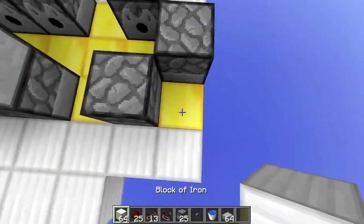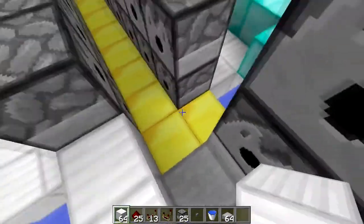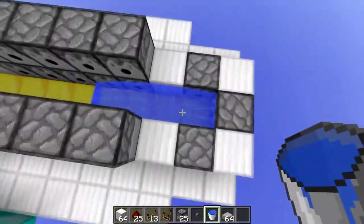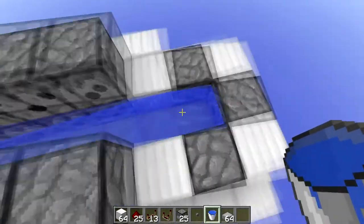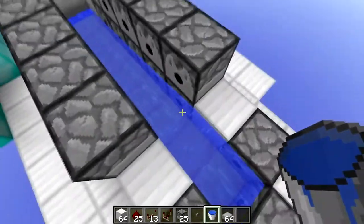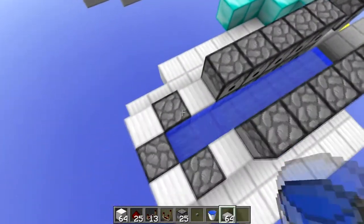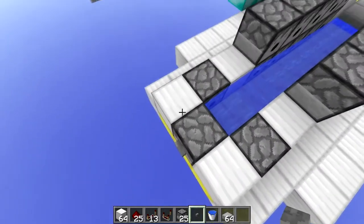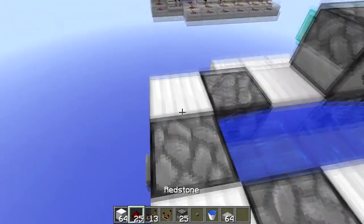Next you want to fill up the area around it so the TNT isn't going to blow anything up in between. Now you want to go down to the empty bit between your dispensers and place your water. The reason it's here is so that the TNT goes down here and can't go forward from this area. Next, find the back of your TNT cannon and place a button on it — it can be a wooden one or a stone one, it doesn't really make that big of a difference.